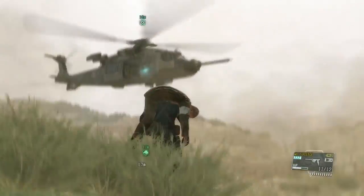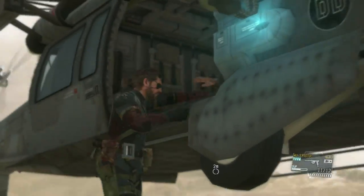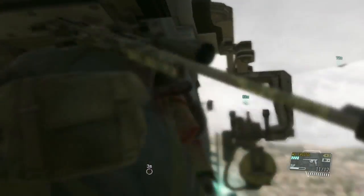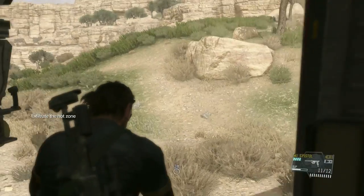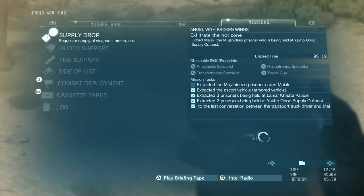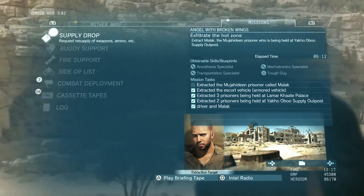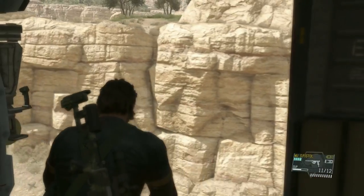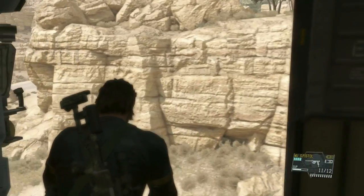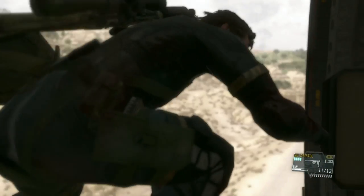The helicopter is coming down so we can get on and place Malak on there as well. That will be the end of the mission once the helicopter exits. Looking at the mission tasks, I've completed them all — the only one that doesn't show as completed yet is extract Malak, but that's because we just put him on the helicopter. It doesn't highlight until fully complete, but if you've done the mission before you've already completed that one anyway.